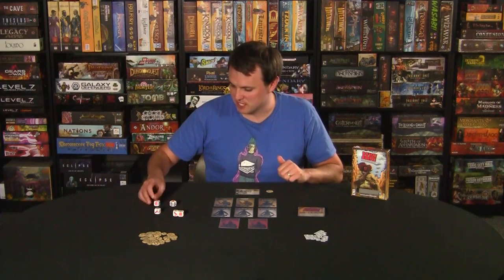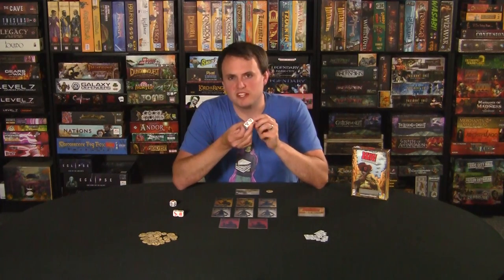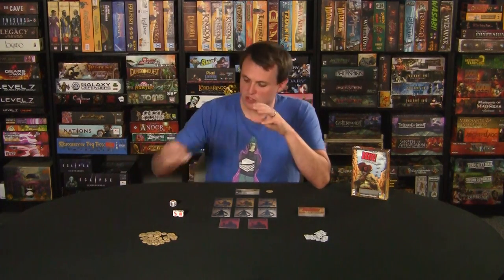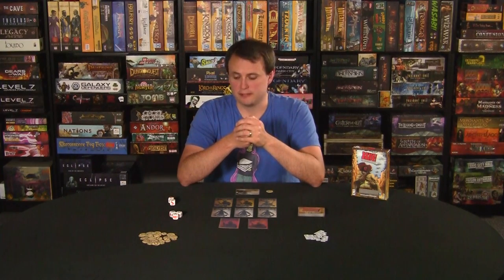The last die face is the Gatling Gun — the blue facing. You need to roll three of these to resolve them. If you get three Gatling Guns, you blast everybody at the table for one damage no matter how far away they are, and you remove all the arrows in front of you and put them back in the middle. The Gatling Gun is tricky to get, but it definitely helps when arrows are piling up.